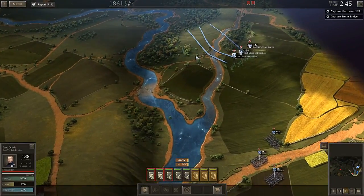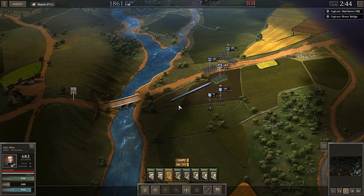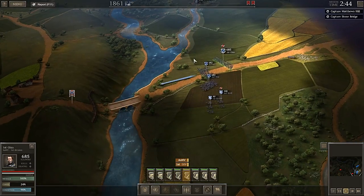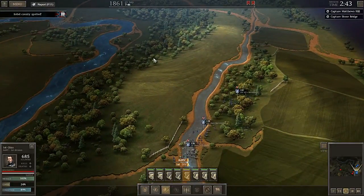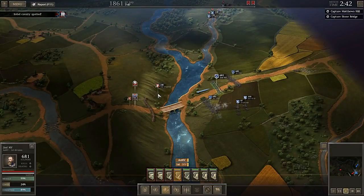We're going to send these skirmishers up here and around, and we're going to let these guys just keep the enemy occupied, hammering with artillery and just pound away. This is just the beginning of the battle, so what we do here isn't hugely important as long as we don't screw up, which is pretty impossible this early on.